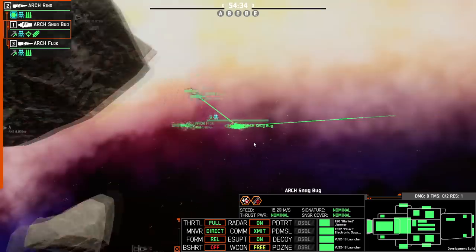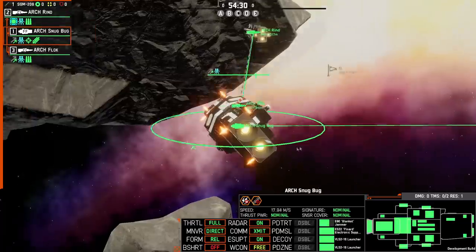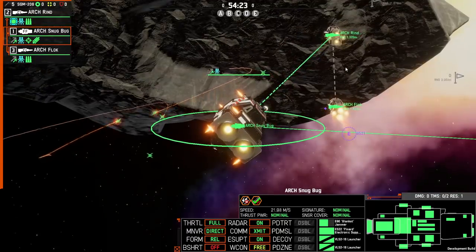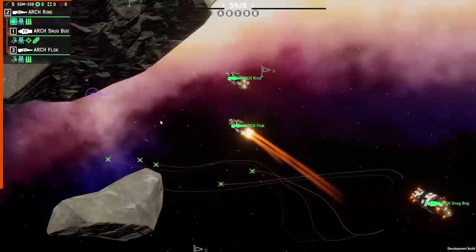That will send off I think five radar-guided homers, so they'll go active once they reach the waypoint and begin trying to find a target. They should be going clear of my cruisers as well — yes, lovely.